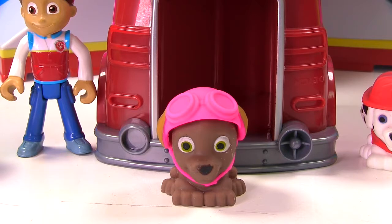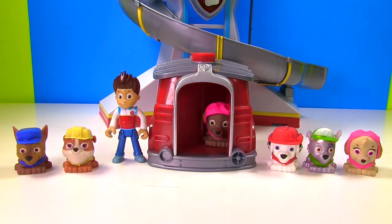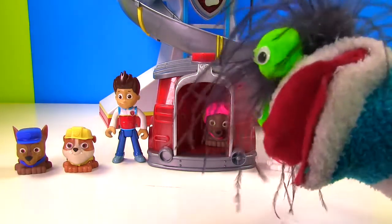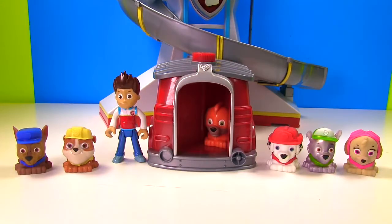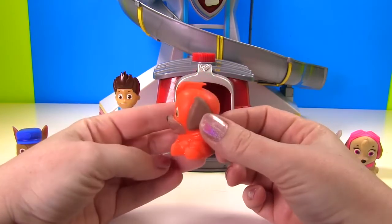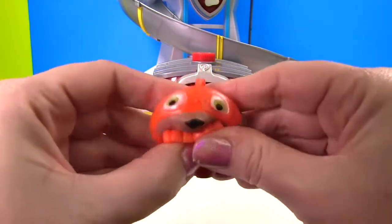Let's try this again. Hop in the pup house Zuma. There we go. Let's try Fizzy Magic. Good idea. Let's see if it worked. It did work! Zuma is now wearing Zuma's Super Pup costume and it's orange. And Zuma is squishy.